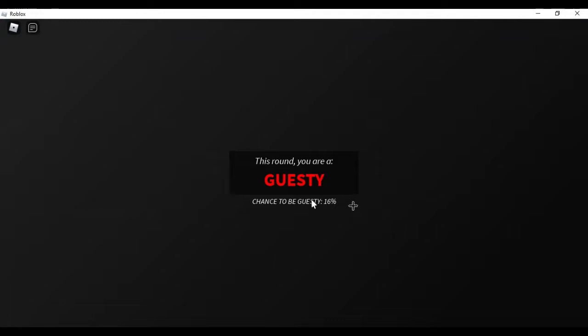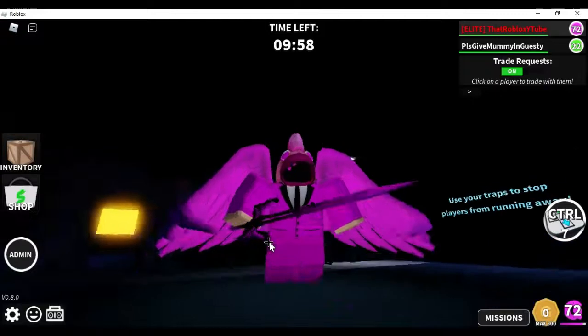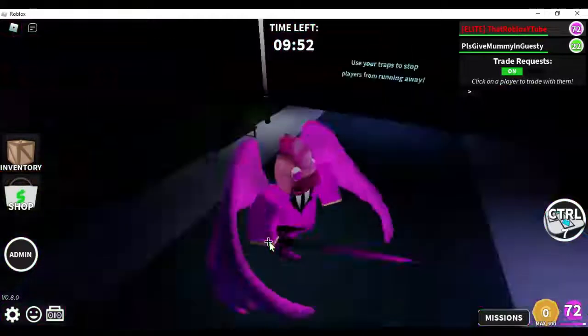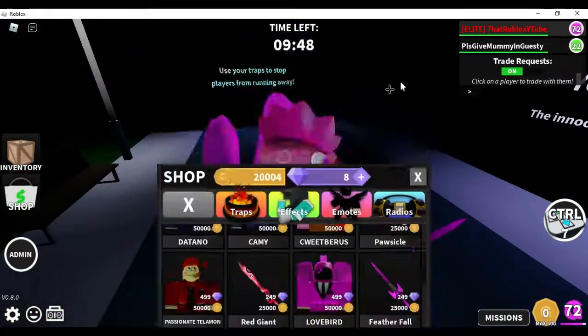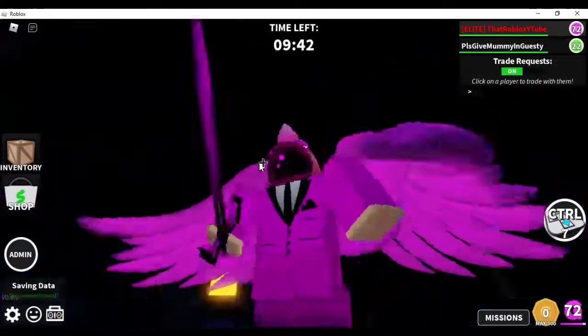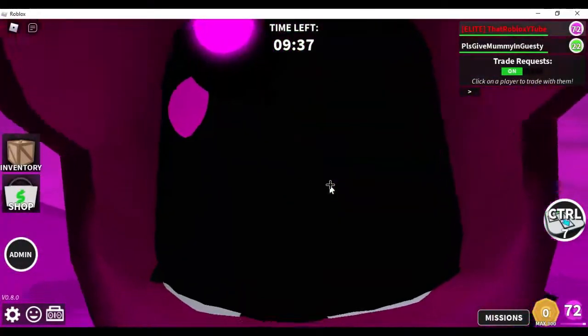This is the lovebird and feather fall melee. I thought it was a dominus skin because it looked like a dominus, but when you buy it there's a chicken thing here. It almost looks like the Secret of Hearts skin in Arsenal but it's more different — you can see a pupil right there.